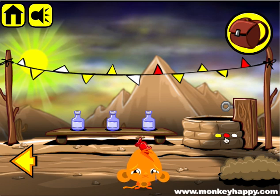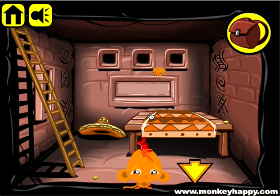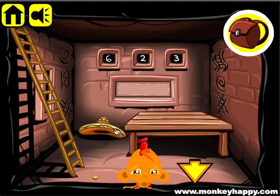So six, two, three is the code that we put in, and that goes in here — six, two, three. You don't have to think too hard to open it. Pick up the blanket and the coins.